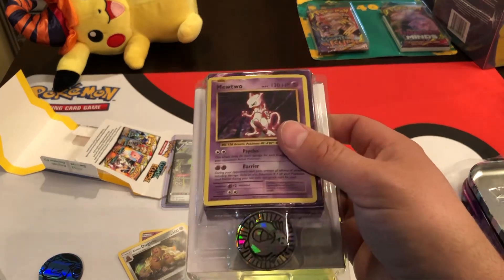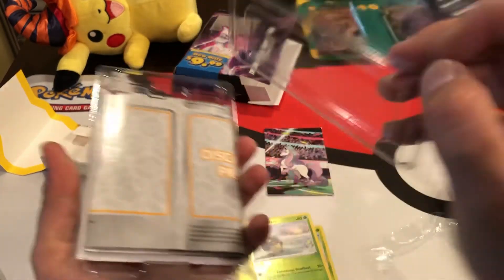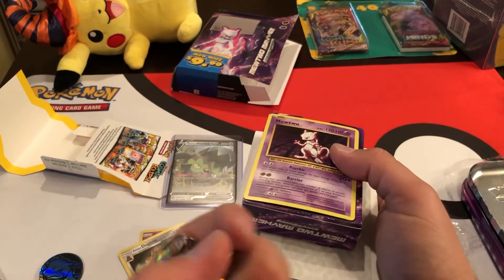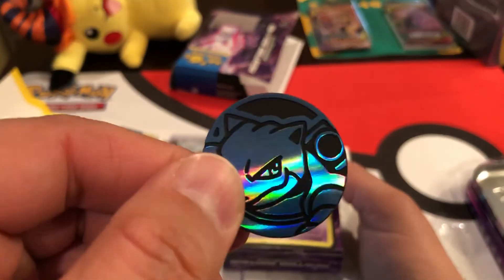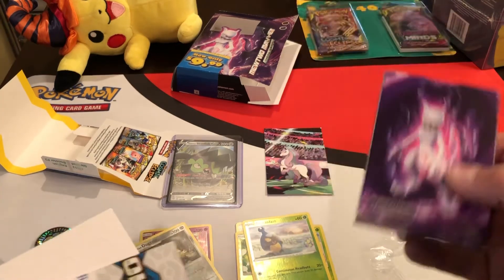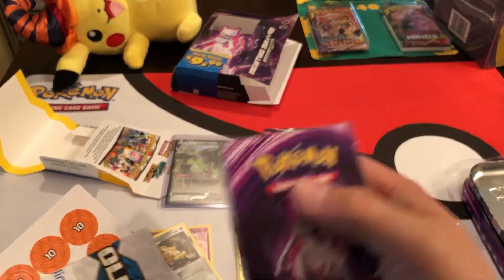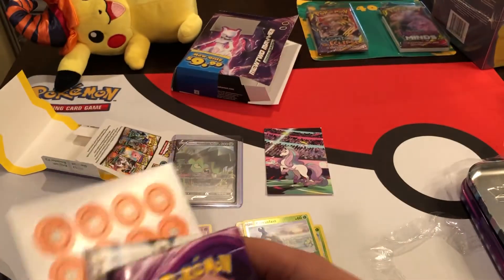So here we have it — the Gengar coin. Not a Mewtwo coin. I'm pretty sure that character's name is Gengar — I would have thought it would have come with this Mewtwo coin. Anyway, here's our Mewtwo basic card, here's the code card for the deck — we're going to redeem that right away. Here's the deck, evolutions, some stickers or coins, pretty cool, and a play mat.